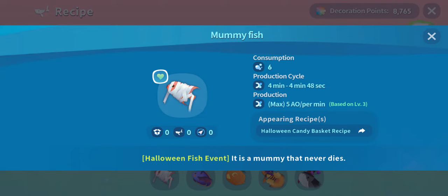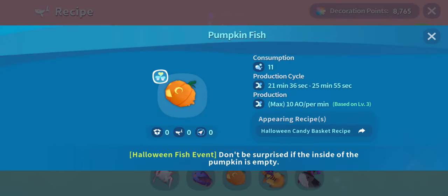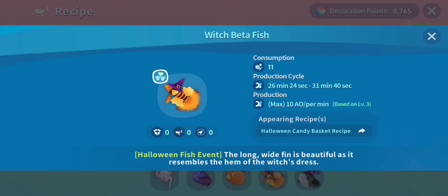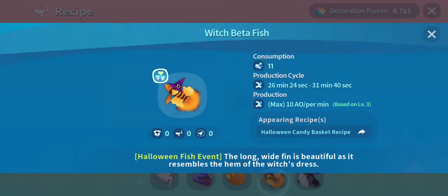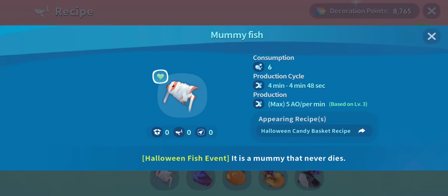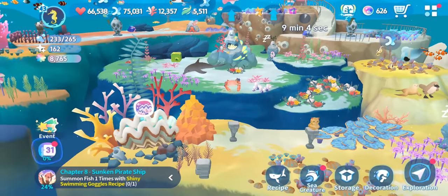I'm not really a fan of that feature in Abyssrium World. But there's the mummy fish, the bat tang — it's not quite a batarang — the pumpkin fish, the witch betta fish, and the Dracula whale. It kind of shows you how rare they are: this one's more common, the whale is very rare. So of course you're going to struggle to get the whale — that's how these always are.